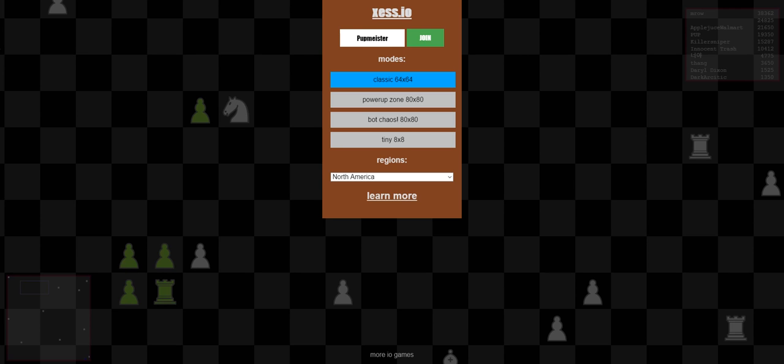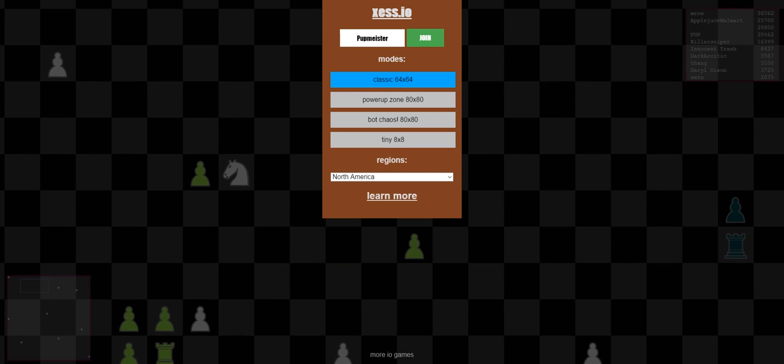So you can pretty much take anything or anybody if they're not paying attention. Just like in chess, the object of the game is to kill other people's kings, and as you can see on the board there, you've got a little pawn who's about to take the queen. When you take a piece like that, it becomes yours if it's a neutral white piece. So we're gonna play the classic 64 by 64 and we'll see how we do.